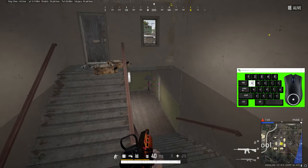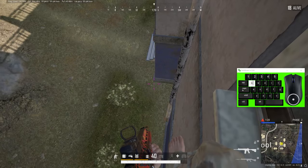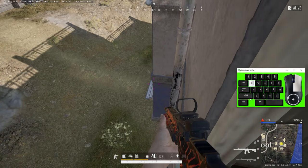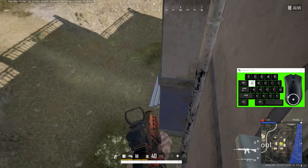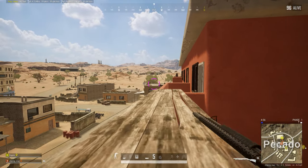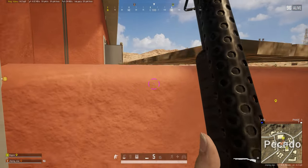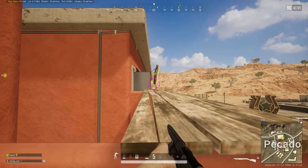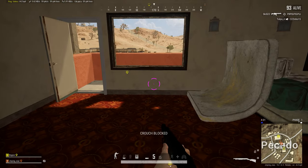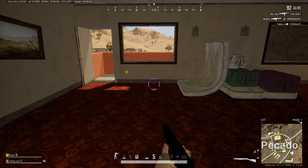You can get some really surprising angles with crouch jumping. For example, the back of this building angle lets you watch both doors, and this is an angle that really no one would be prepared for. People frequently hold the cross between the two Fortunas by crouching in the doorway and just peeking into the crossfire. You can counter this without having to commit to the peek by crouch jumping the far window.